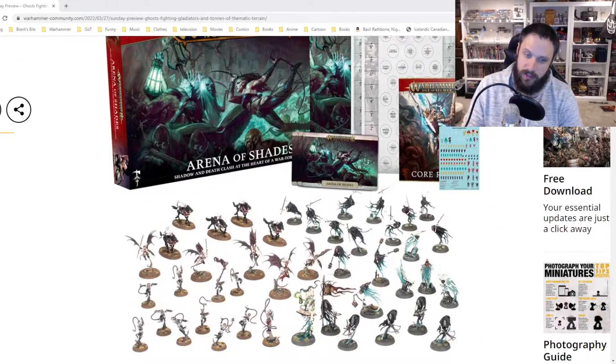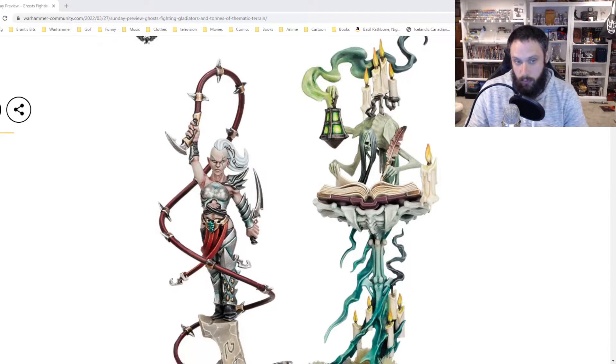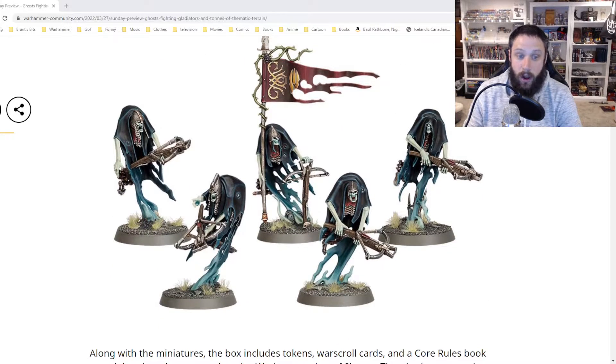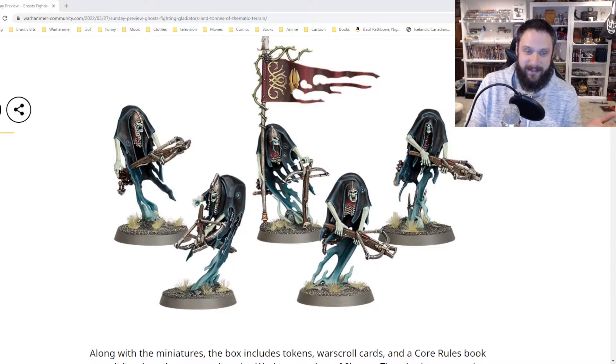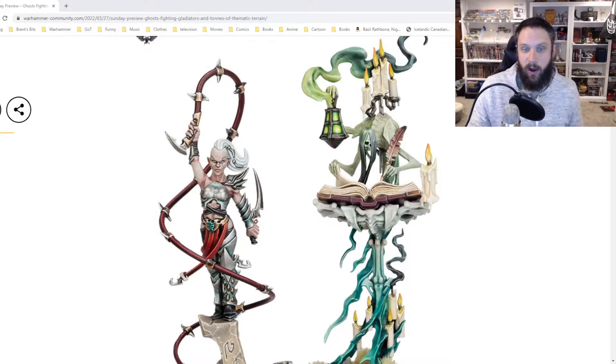First up we have the Arena of Shades. This is a box set that we've taken a look at before — it was previewed a while ago. Here are the new models for the Nighthaunt and the Daughters of Khaine. In Age of Sigmar, the Nighthaunt are some of the coolest models they make. The aesthetic is really cool, and I like these new models — especially the idea of these assassin ghosts with crossbows. I don't play either army, but the winner here is definitely the Nighthaunt. These new models are insanely cool.